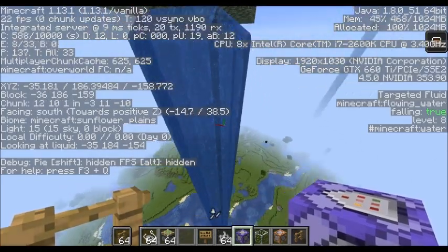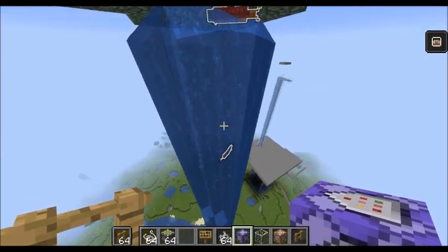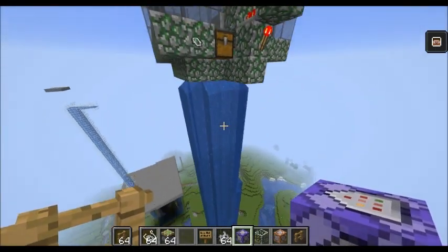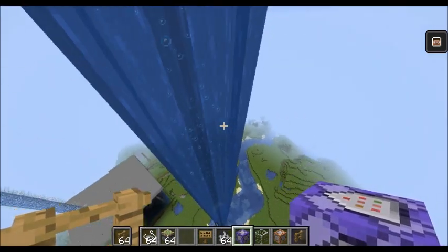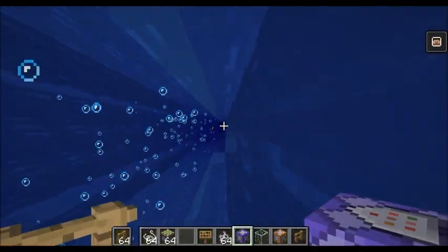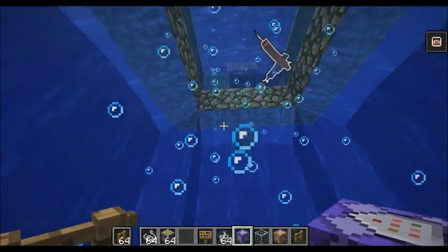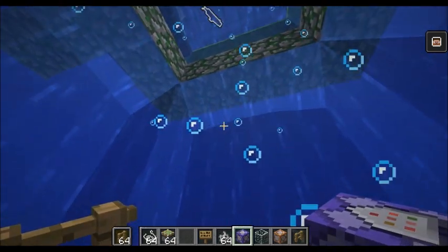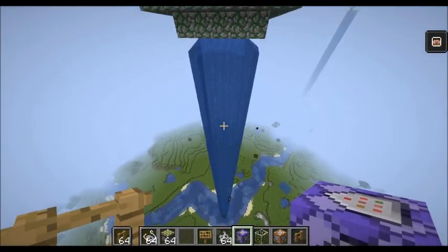Something that changed kind of recently since the snapshots of 1.13 and the official release is that fish now can't spawn in bubble columns. So you can't just set up a bunch of soul sand and expect the fish to spawn and then float up to the top. What happens in this farm is that the fish will spawn in these outer columns of water and they'll try and swim somewhere, and the only place they can swim is into this bubble column. So the fish is pretty much guaranteed to get propelled upwards pretty quickly.